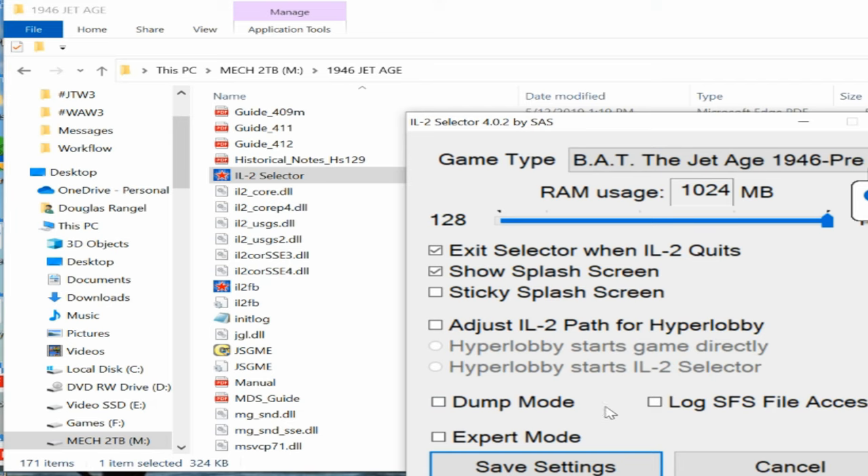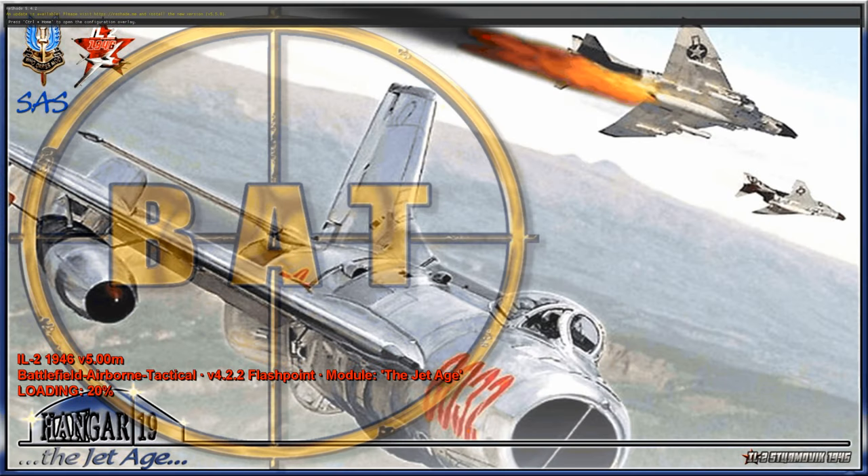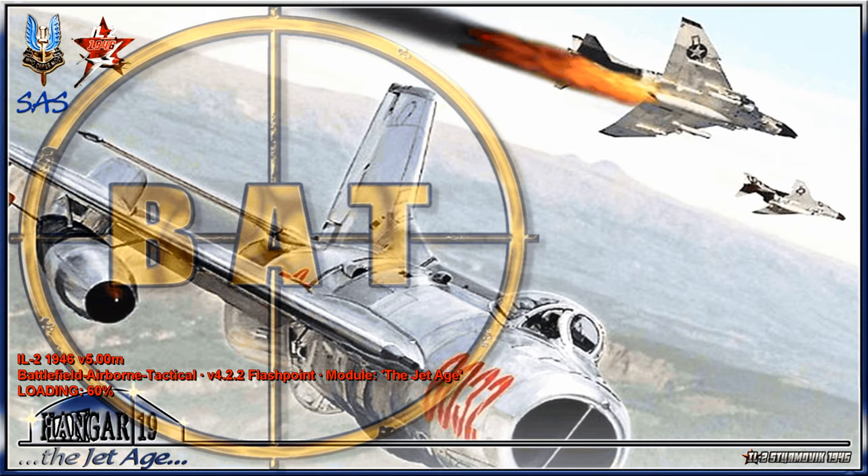Make sure you have all the memory clicked in, save settings, and start the game. When you start the game you'll get a different splash screen and you'll know you're in the Jet Age just by looking at it.